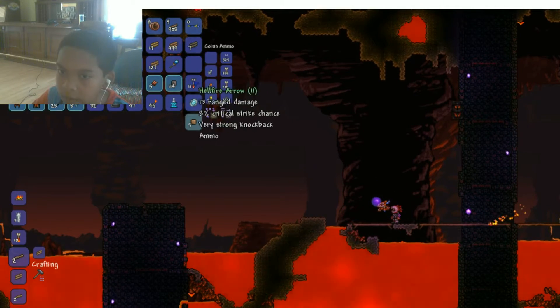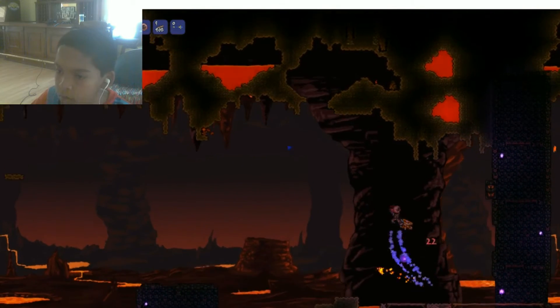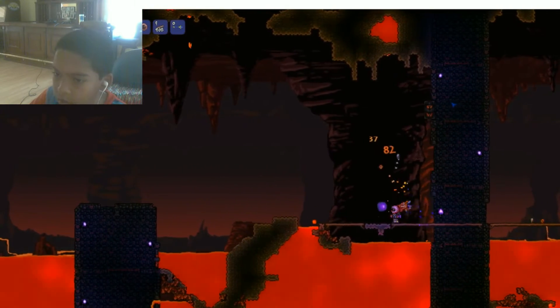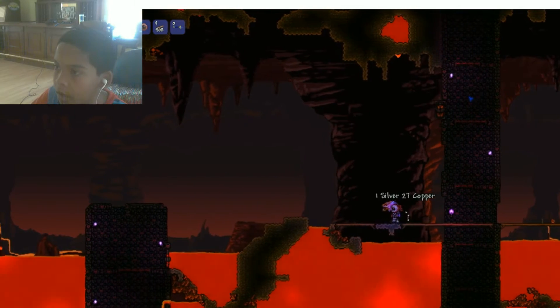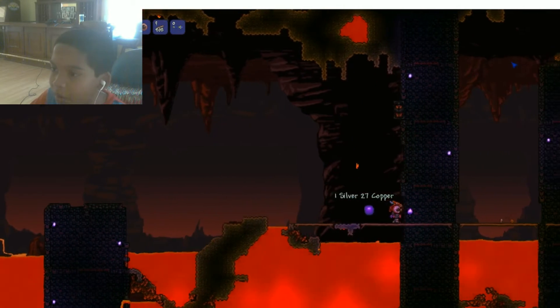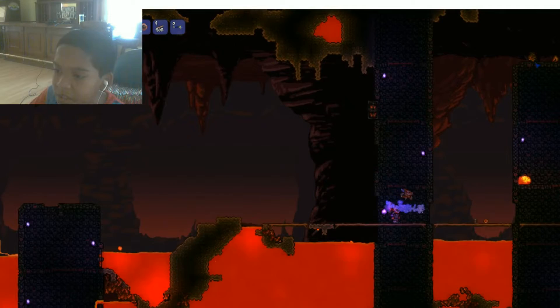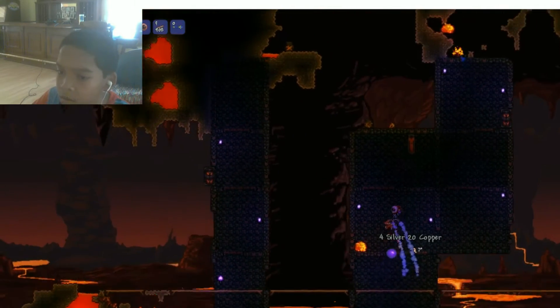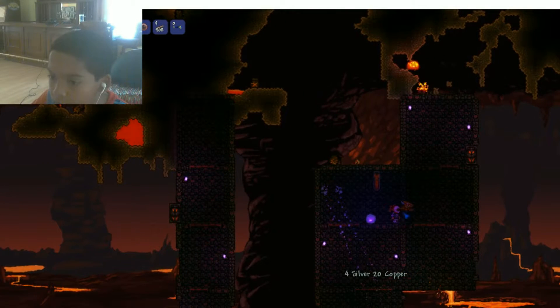Don't die. Do I have coins? I have five gold coins. Don't you — get away from me. I swear if you kill me — oh my gosh, I was so close. I need potions. I want some type of potion to help me. Please, please, no.